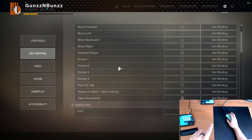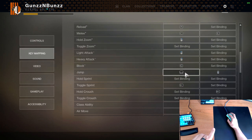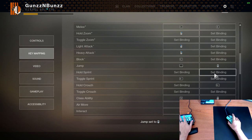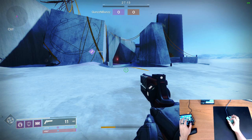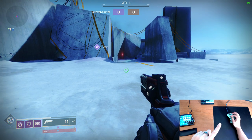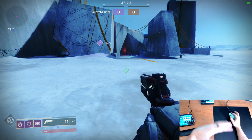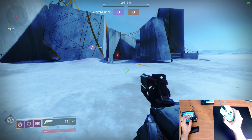All you do is go into your key mapping, go to Jump, and on the secondary binding you click it and scroll down — that's it. Now another thing: you can only skate on PC. Your frame rate will affect it. If you have low frames you're going to have to skate a bit differently.